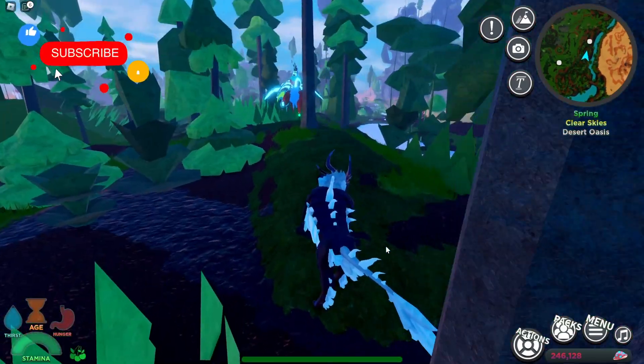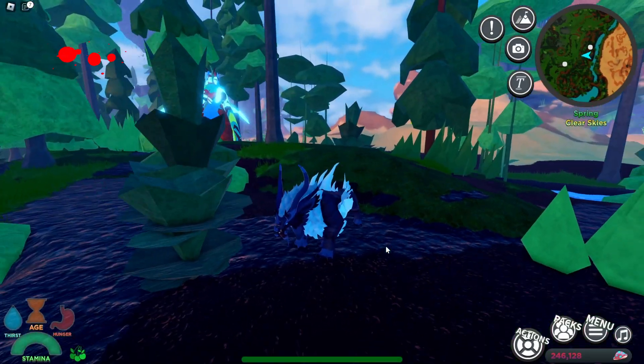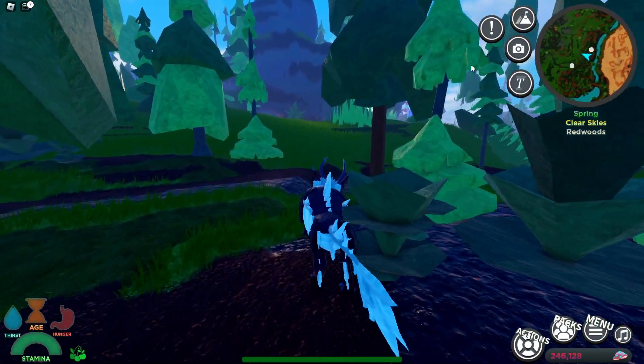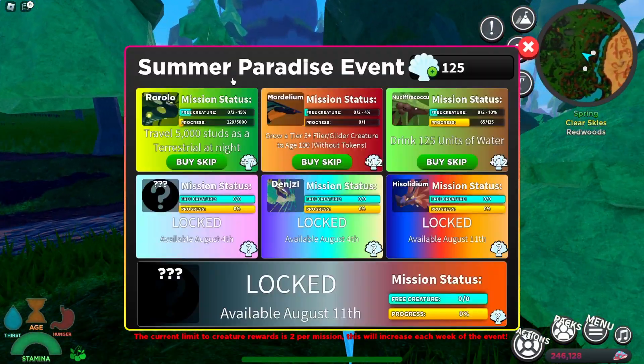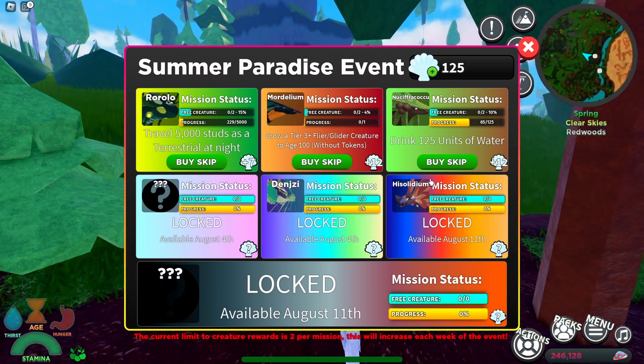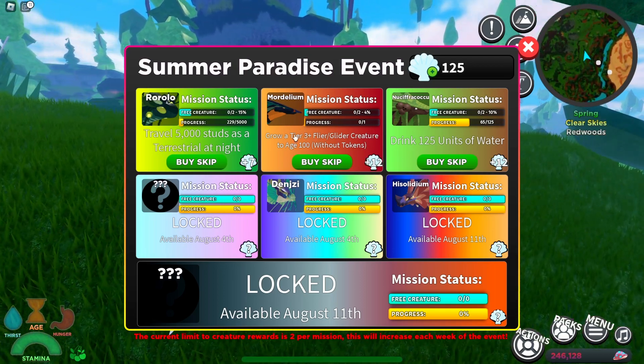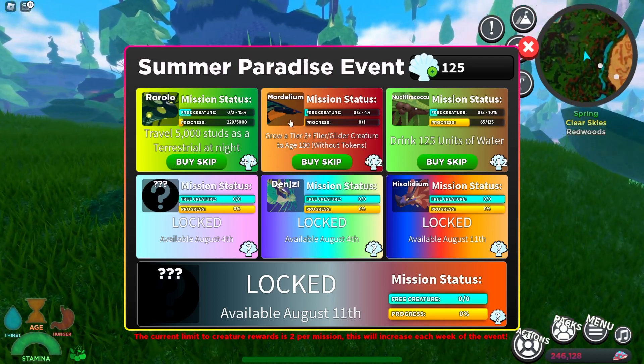Hey guys, it's Cali and in this video we're going to be checking out the brand new Summer Paradise event. If you select on this icon right here, you can see we got a new Summer Paradise event and you got all these mission creatures. If you don't have some of these, a lot of them are from last year, so make sure you tighten up that inventory and work on some of those missions.